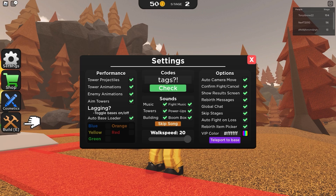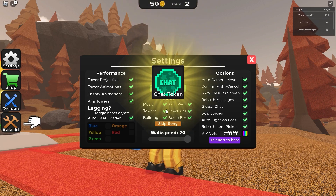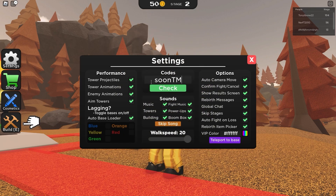The code 'tax' is a working code that gives you a chat token — free chat token, and boom! This animation takes so long. The next code is 'going soon tm', which gives you a basic crate — but it's not working right now, I'm sorry.